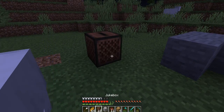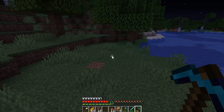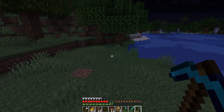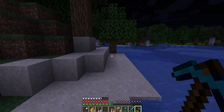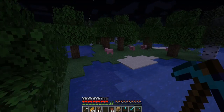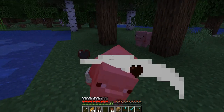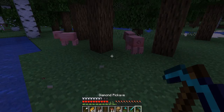Yeah, stone things just kind of give me nothing. Got emeralds though, so if I find a village I guess I can trade — but what are they gonna have that I want? Nothing. Come here pigs, I don't remember what you drop. Sandstone.